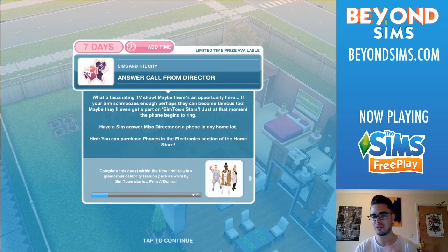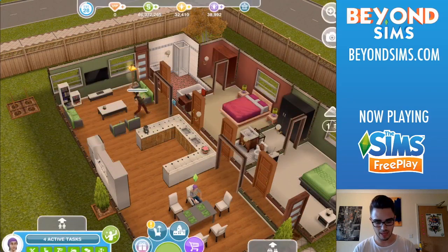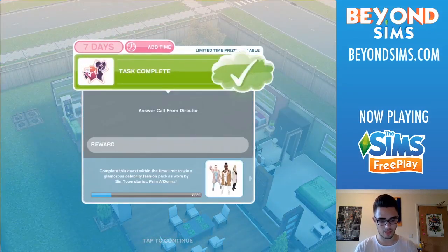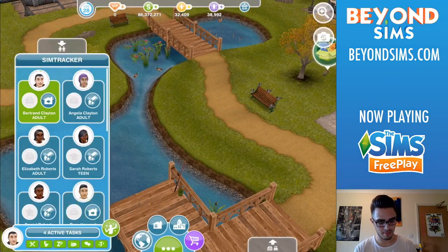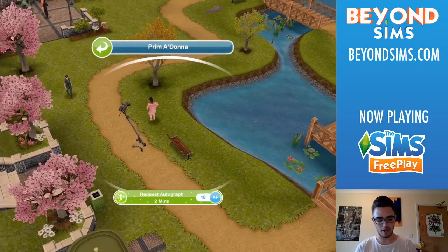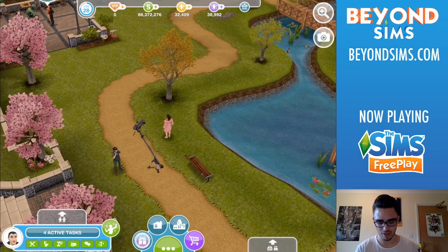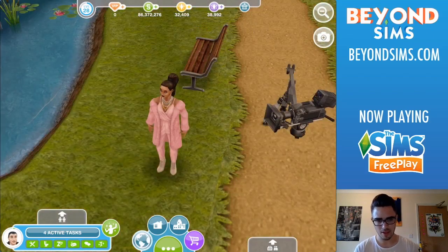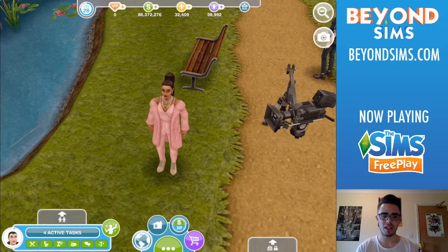This is a mobile game, designed for you to come back and complete it over time — we're powering through in this video. Next we need to call Miss Director from a phone, so let's give her a ring. We've done that, and now we need to send three Sims to the park to meet her. We've already got one there, so let's bring in a second and Angela as well — three Sims total. We can now get her to request an autograph. There's a camera out I didn't notice before, and this celebrity character kind of reminds me of Ariana Grande.